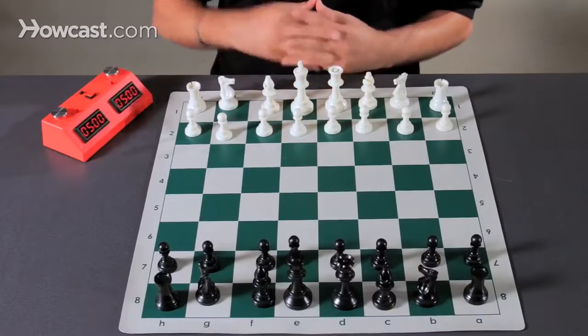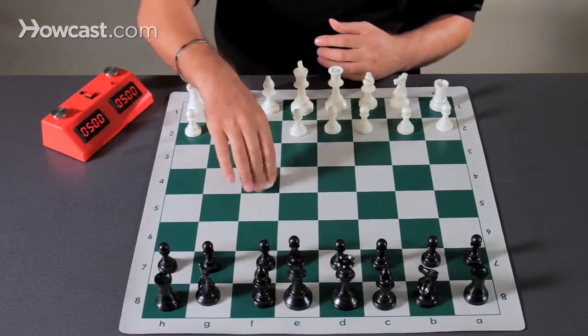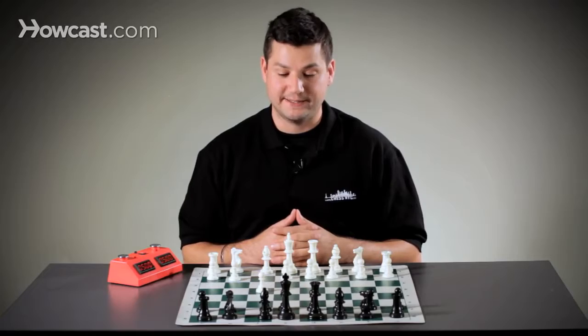White is going to open up and play a move F4. As we can notice in this position, by white moving their pawn to F4, they've opened up their king's diagonal, exposing the king and creating a weakness.